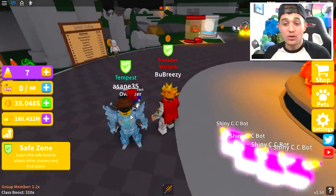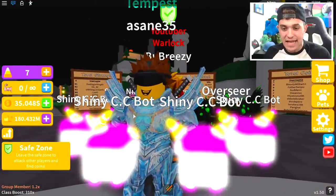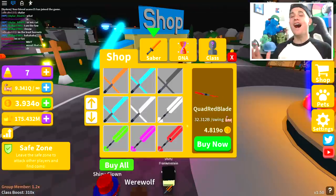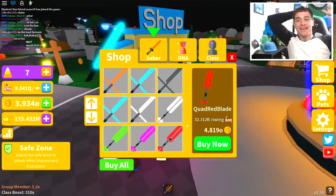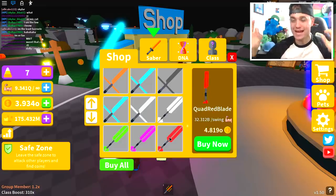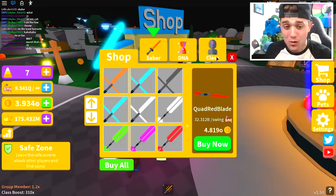You should try and brush your teeth - your teeth are super yellow. They look like sweet corn. We are in a new territory right now, ladies and gentlemen. We have just gone into the quad red blade, meaning we are getting powerful way too quickly.